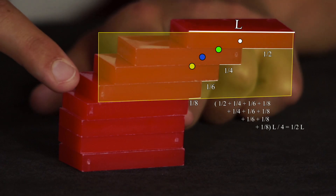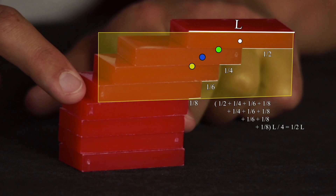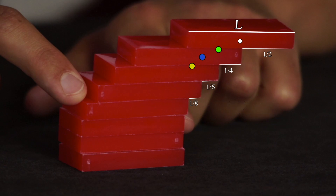The common centre of gravity of the four topmost dominoes is then at half plus a quarter plus a sixth plus an eighth times L, plus a quarter plus a sixth plus an eighth times L, plus a sixth plus an eighth times L, plus an eighth times L, divided by 4 equals half times L. The tower is stable.